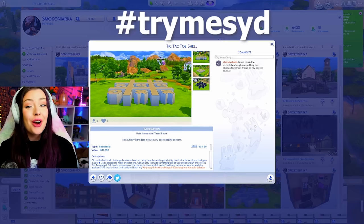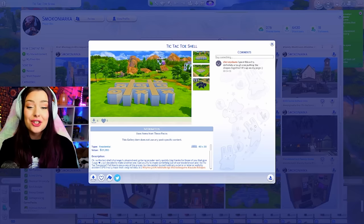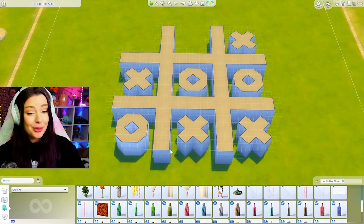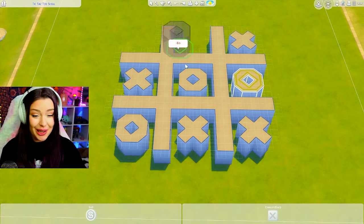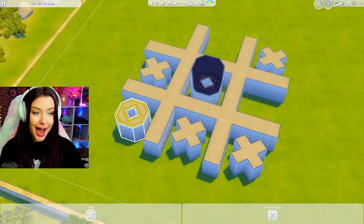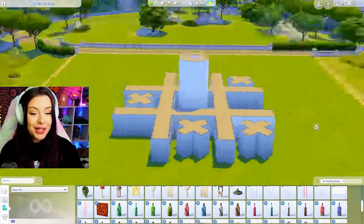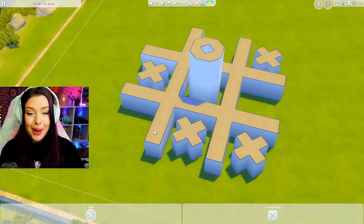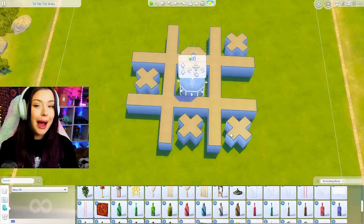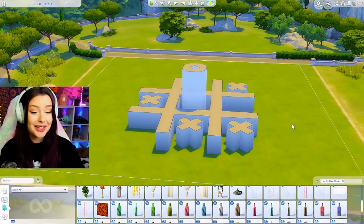This Sims 4 shell challenge was uploaded onto the gallery by this user here, and it's gonna act as a regular shell challenge, but I'm able to move around the X's and O's. So first thing we're gonna do is rearrange these and try and put them together. My first thought is to build a tower, but I kind of feel like I might get myself stuck in this situation. Scratch that idea.